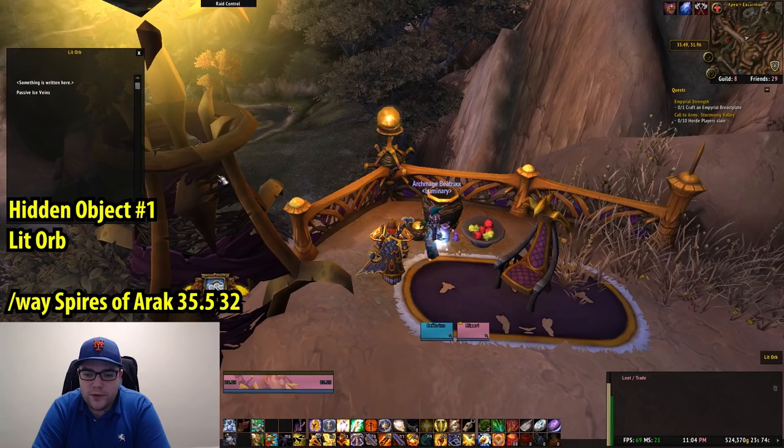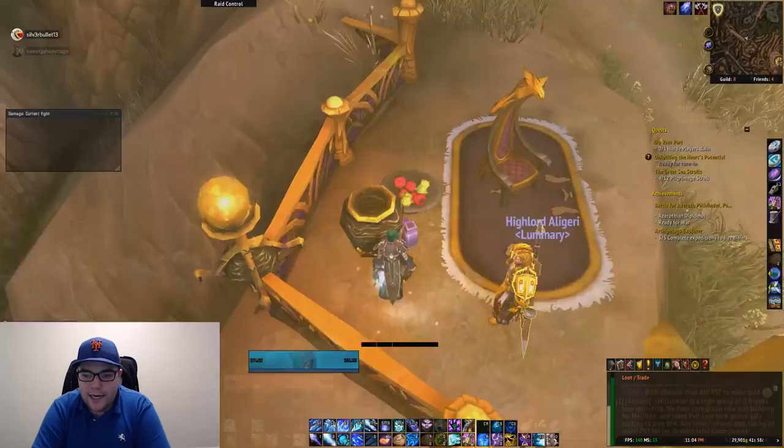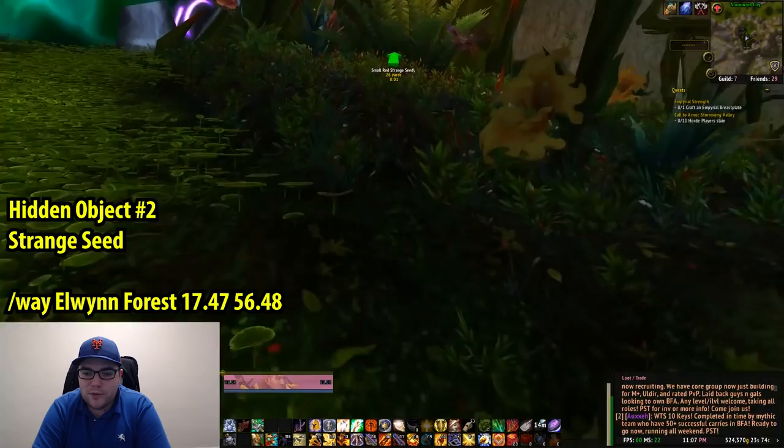Now we are ready to search the world for hidden objects. The first one is in Spires of Arak, and the coordinates are 35.5, 32, and it is the Lit Orb. This is footage from a friend of mine — he plays a mage, he does not have Baal, therefore he cannot see the item. So keep that in mind.